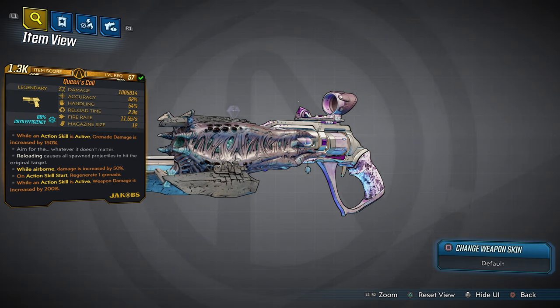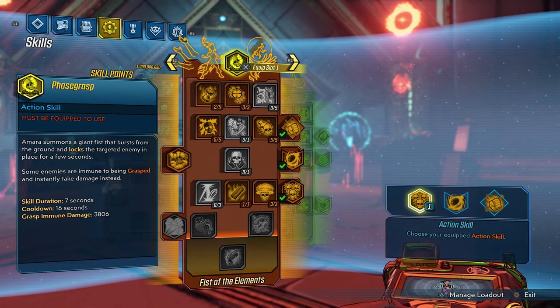We have four anointments on this weapon plus two white texts. That means this weapon has hidden Easter eggs for you guys to solve and have fun with. Now let's dive deeper into this weapon.